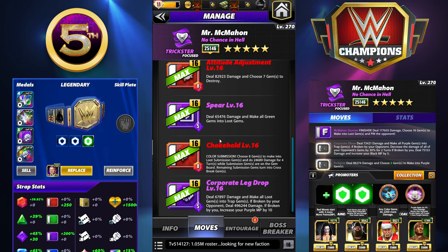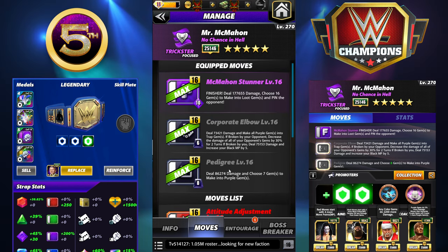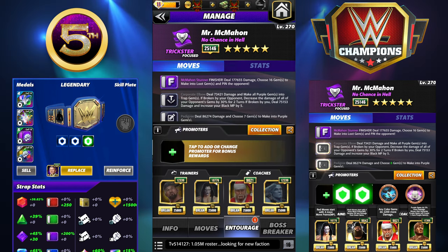With NWO Ted plus 2 MP you get this started right away. The one move we haven't seen is the Pedigree - 8 MP purple, 8 MP black, deal 86K damage and choose 7 gems to make into purple gems. So it's a choose move that'll go along with the rest of the stuff quite well. This with NWO Ted plus 2 MP, you can start in feud turn one. With perks turn one you can leave whoever you want in there.